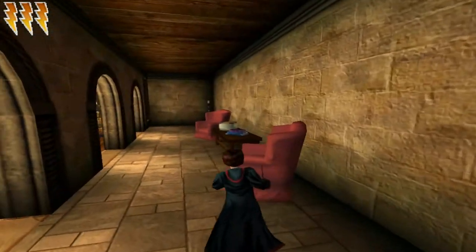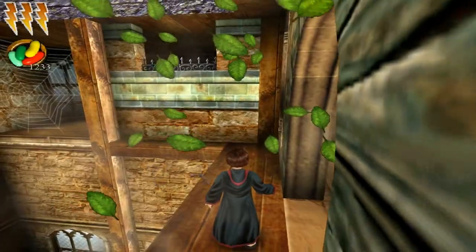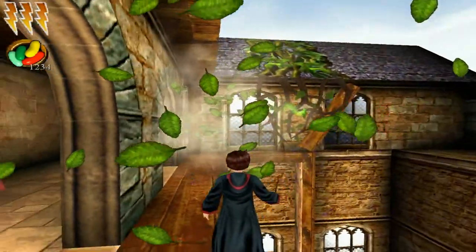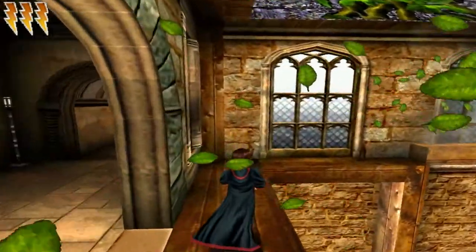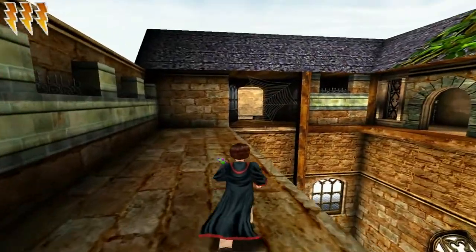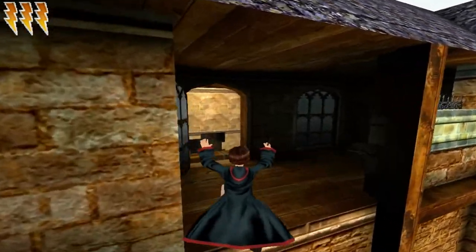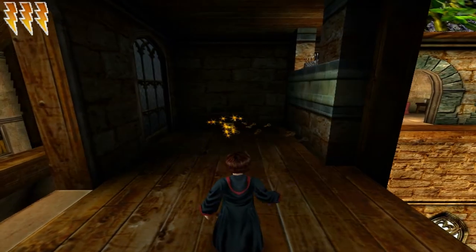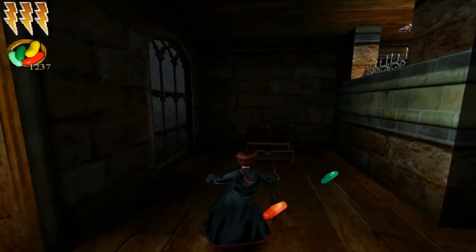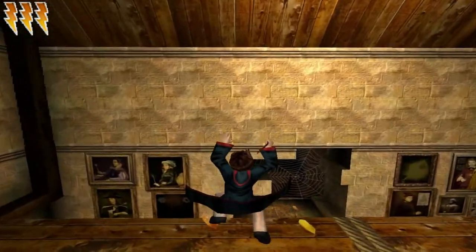So we're just going to contain the vines, and even more vines. Then we can actually cross across here, and whoop-de-doo, one more bean to collect. Spiderweb. Now let's jump over here, and before we go there's another treasure chest — and beans, which is lovely. Then we have to make a nice jump up to this beam and over here.